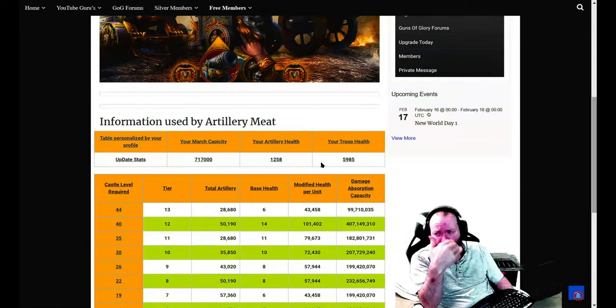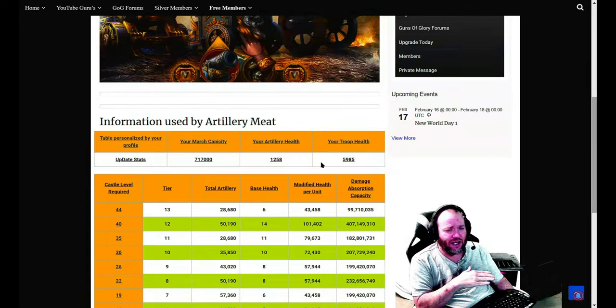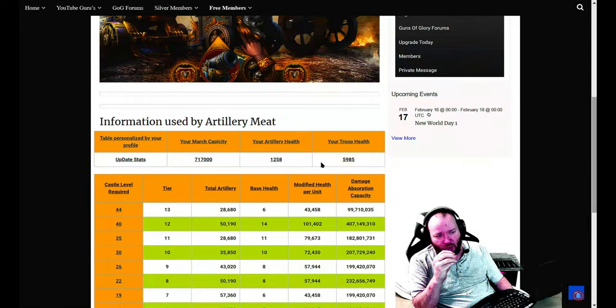We were rolling up and including our top two tiers because it just didn't matter — they screwed up the game so bad last June. They went to this single tier March system and basically took the four buildings and made only one of them relevant. You went from a 200,000 March cap to a 700,000 March cap but you can only build troops one-fourth as fast because you're only using one troop building. So it was this monster number of speed-ups they're selling.